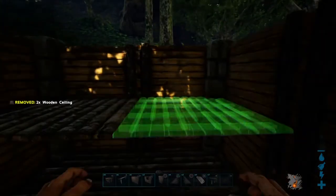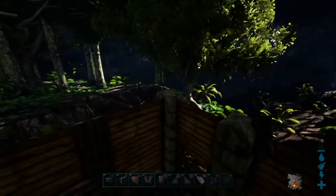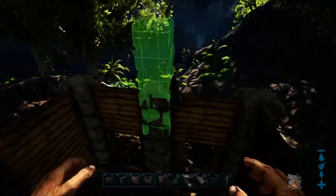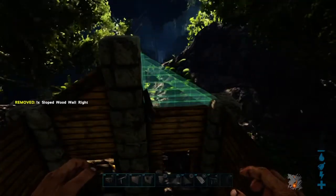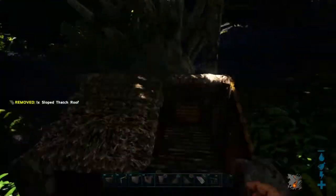When the walls were down I placed two wooden ceilings at the back of the inside of the build and then went on to construct the roof. I created the roof out of wooden slope sides and thatched roofs. Thatch goes really nicely with wood — it provides quite a nice warm and homely aesthetic to the build.